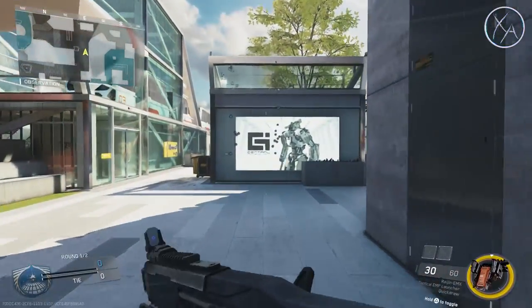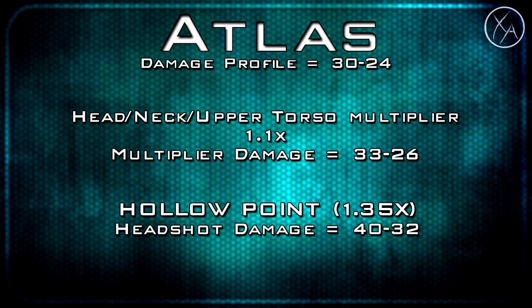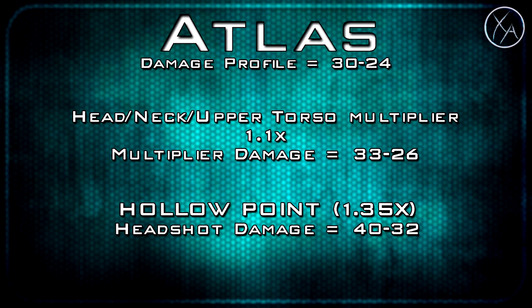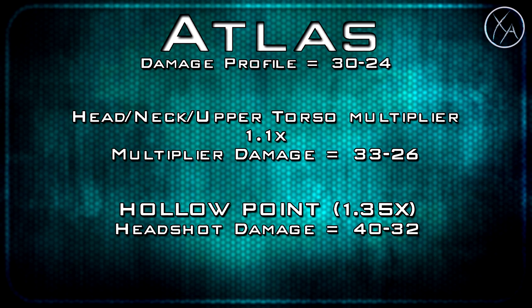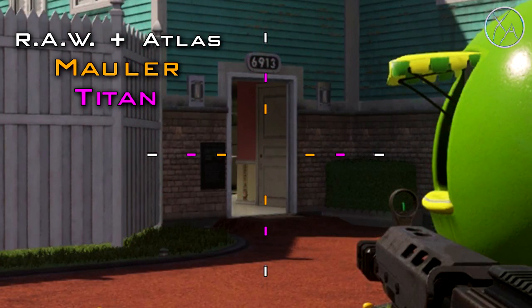As for holopoint, it gives us a standard multiplier, but keep in mind this multiplier won't apply to the upper torso or the neck — only to the head. We get a multiplier of 1.35, which takes our headshot damage profile with holopoint to a 40-32. Within the standard 4-shot kill range, you definitely have the potential to get a 3-shot kill as long as one of those shots hits a headshot. So holopoint is definitely worth it on the Atlas. As for hipfire, this is one of the big downsides to the Atlas — it has the same hipfire potential as the Raw, which is the worst in the LMG category.